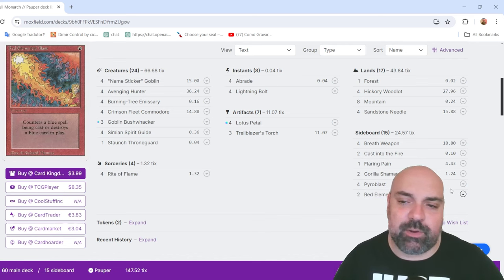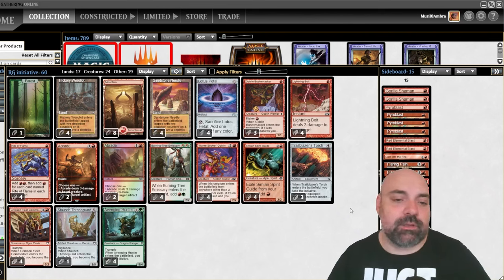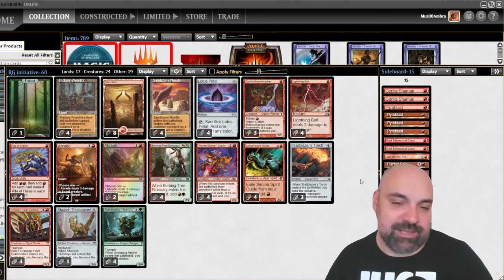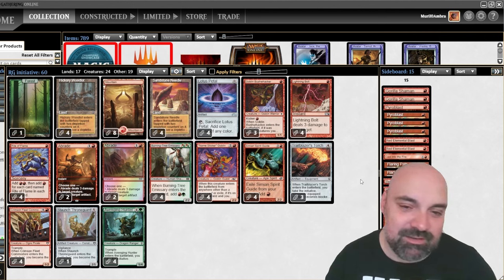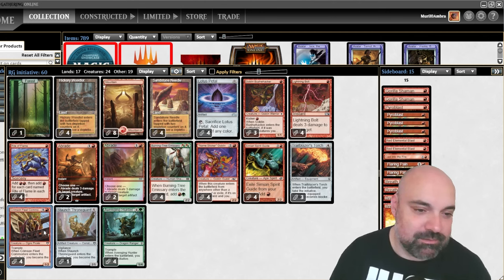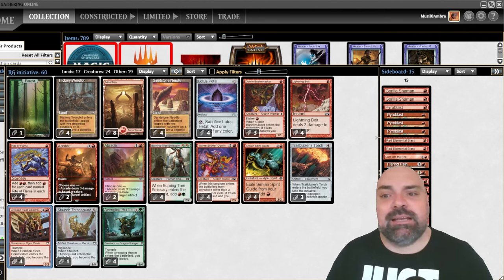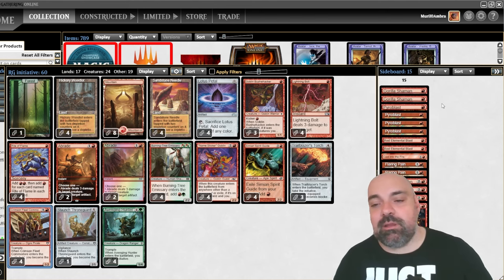Pyroblast and Red Elemental Blast are really expensive too — that's why this deck costs so much. If the deck is good, I don't believe so for one reason: I never lose to this deck. I don't know if I've just had luck because the opponent plays monarch or initiative and I attack back with creatures. I think the deck is really weak, but we're going to try.